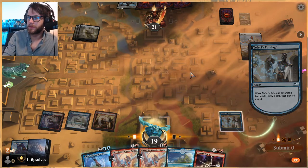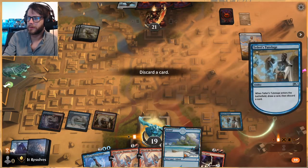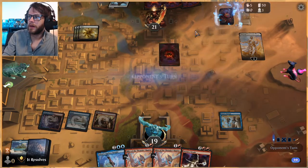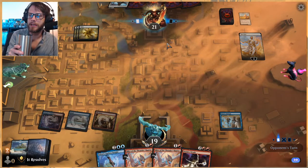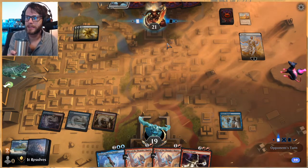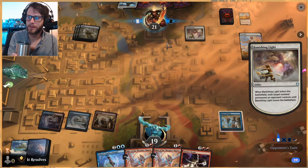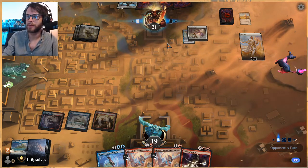Let's get Teferi's Tutelage down as quickly as we can. I don't really want to discard any of these, but I'll discard an island. We have a key piece now. We also have Ageless Insight in hand. Against this deck in particular it's really difficult to discard those Blitzes, which is why I didn't — and Storm's Wrath too.